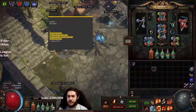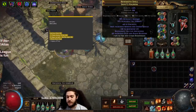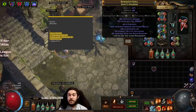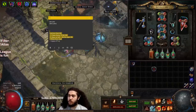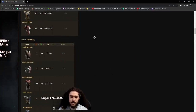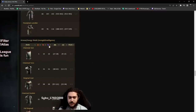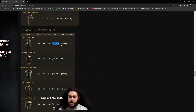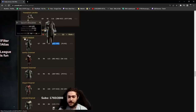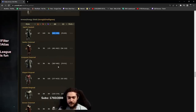Before I get into the six-link, I want to explain a few things. In my content I recommend using a pure armor chest, but since we're early league and don't have much currency, it's significantly cheaper and easier to craft on an armor-ES base. I went to poedb.tw and searched body armor filtered by armor-ES. The highest armor base is the Saint's Hauberk first, and the Saint's Chainmail second. Even the Conquest Mail rolls pretty high armor, so those are all solid options.